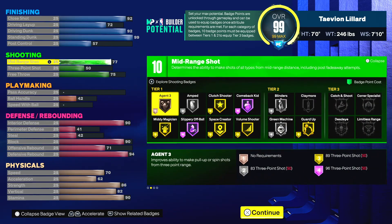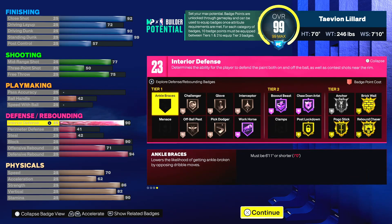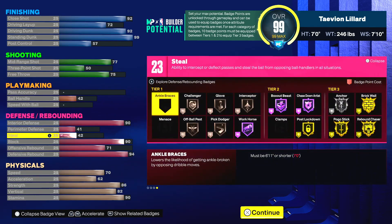You can shoot mid-range but not much from three — this is primarily an inside build. Passing is zero — I couldn't balance high finishing, high rebounding, high shooting, and high passing all at once. For defense: 90 interior, 90 block, 94 defensive rebound, 71 offensive rebound — still solid. You can still get defensive badges.